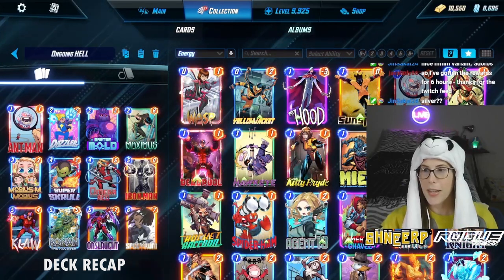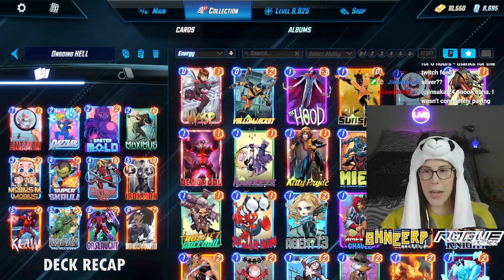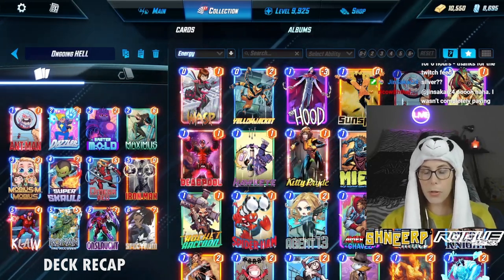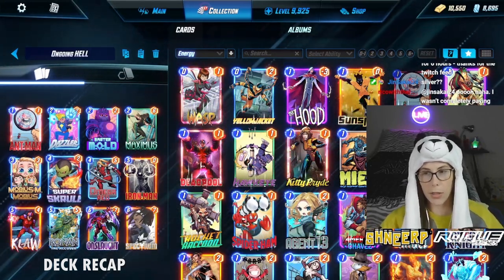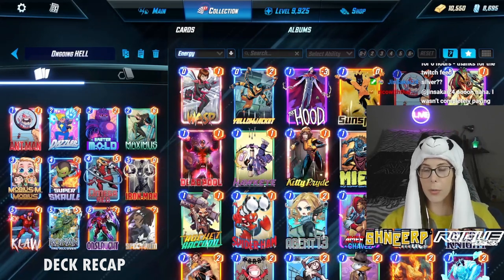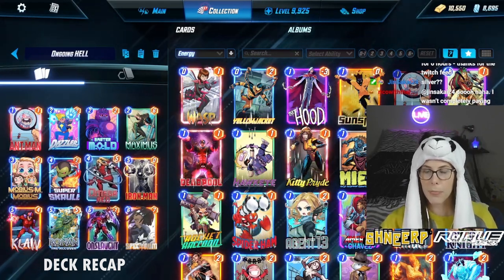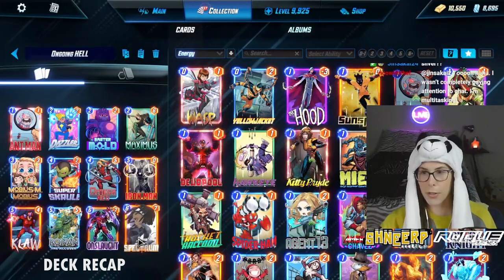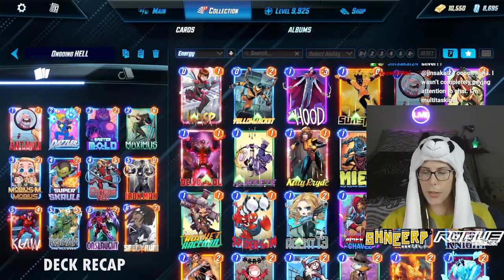You start with Ant-Man, you do something like Maximus, Master Mold, then you have Mobius kind of for protection. Super Scroll if they're doing like Hela Tribunal, which can often be the case. And then it's fun to do Omega Red and Onslaught on the same lane, so you get a bunch more power at your other locations.